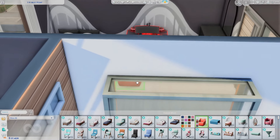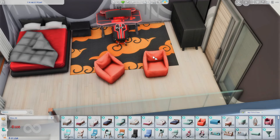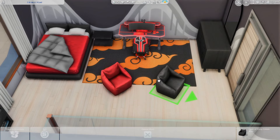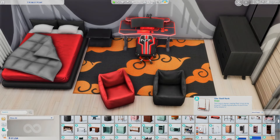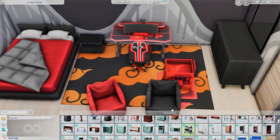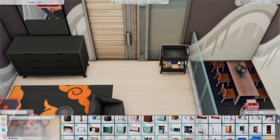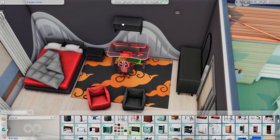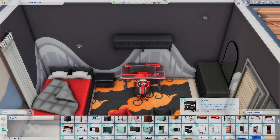There's a chair that kind of gives beanbag energy — I want something like that. Maybe a dark red one and a black one. I'll adjust these and turn them in a little. There's also a little cart I can stick in the room somewhere. And these wall decorations — I could put them up here, but I think there's something else I want on that wall so I might move them.